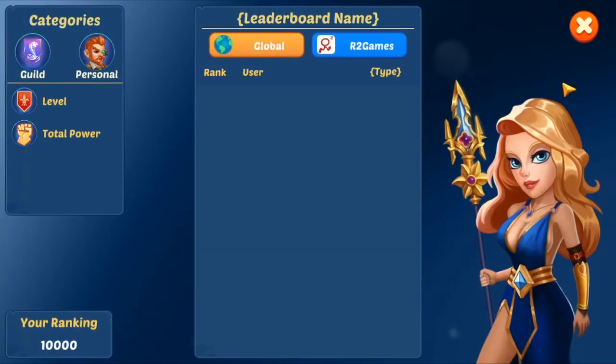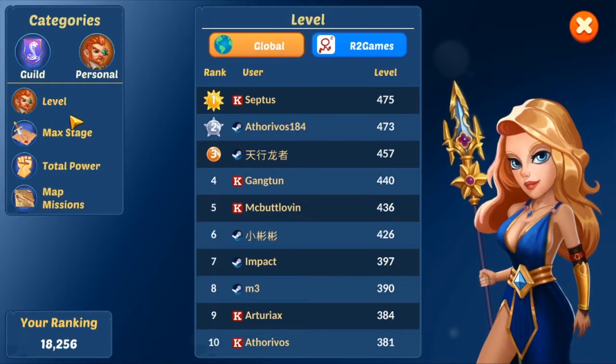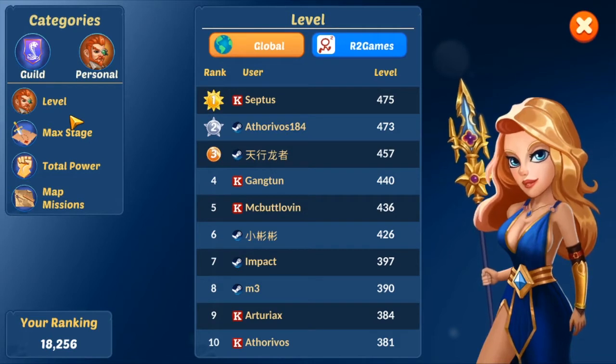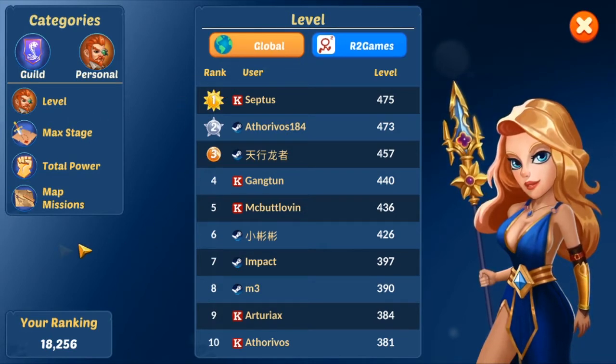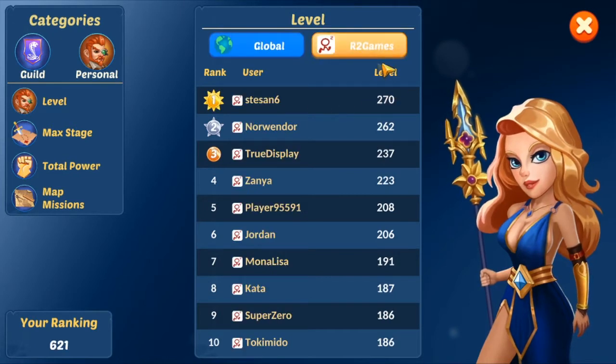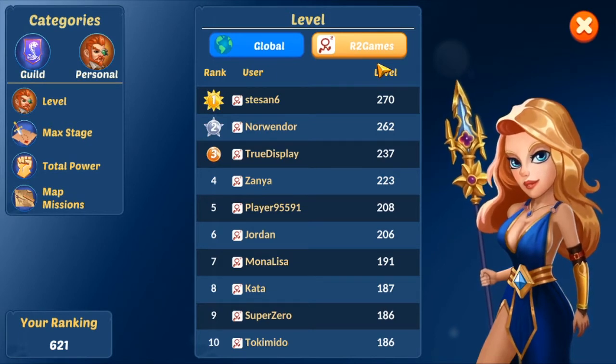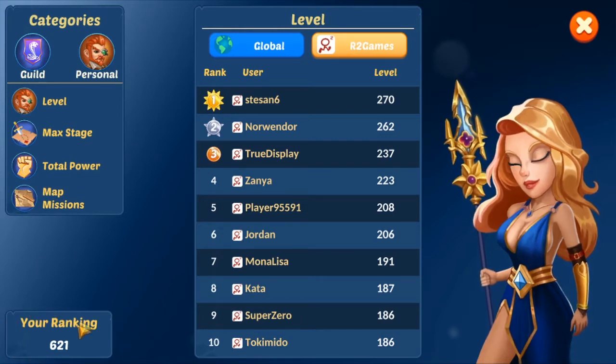Then secondly is leaderboard. There are two very distinctive ways to measure where you are: global — so when you want to feel poor — and the server that you are on, meaning it's R2 Games, it's Steam, or other servers. Then you can match yourself with that. Like my ranking is 621.